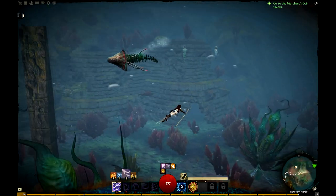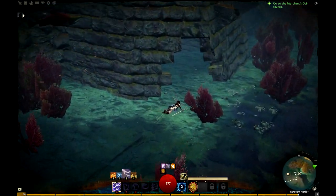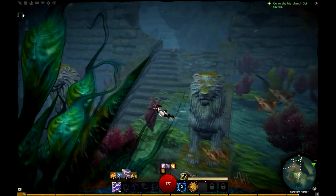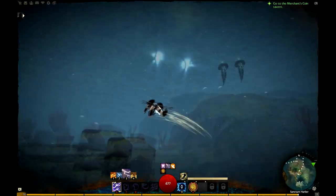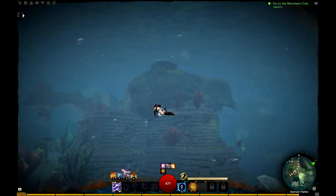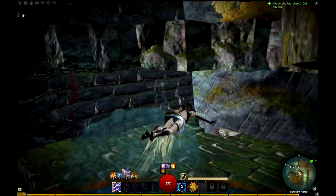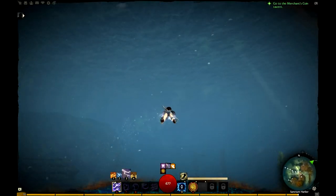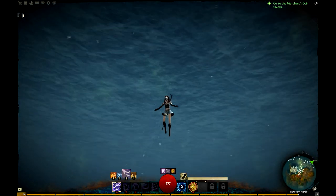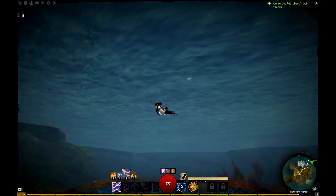That brings us to another piece of Lion's Arch — Old Lion's Arch. You can see pieces of it that were sunk or flooded into the sea due to the rising of Zhaitan. There are lion's heads down here that people from Guild Wars 1 will probably recognize — two lions leading up to some kind of temple structure. You can just swim through all the ruins, and the flora and fauna are pretty amazing. There's no oxygen required here because every character comes with a water-breathing device so you never have to worry about surfacing.